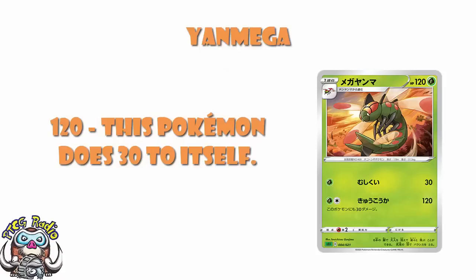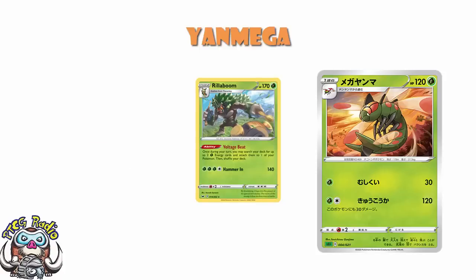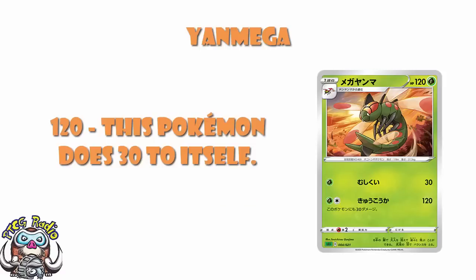You've got to do 30 damage to yourself in order for this to work. Clearly, that's not ideal. But if you want a 2 energy single prize attacker, you can do a lot worse than this Yanmega. Certainly in a Rillaboom deck, where you're accelerating 2 energy with the ability, I can see a big advantage here. I'm not going to sit here and tell you this is some amazing, game-breaking, awesome card — it's not. But what it is, is a very useful card that could end up seeing a little bit of play because of the free retreat and because it's a 2 energy attack.